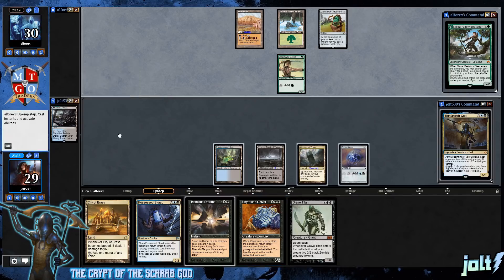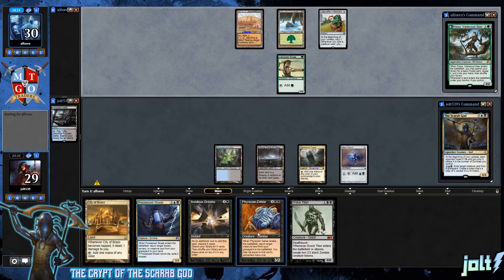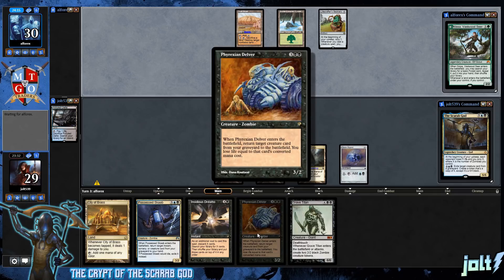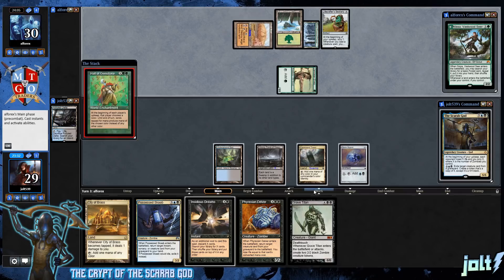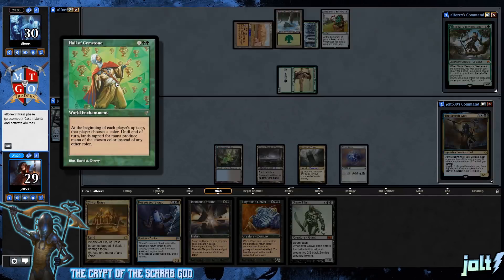One of the fun things about playing the Scarab God, at least in my particular build, is stuff like Frexian Delver — so you're going to be able to bring it back out for four mana and at the same time bring back another creature with it, really putting some pressure on your opponent. That makes for a really fun build. You can definitely go with zombies if you want with the Scarab God — you definitely have that option.